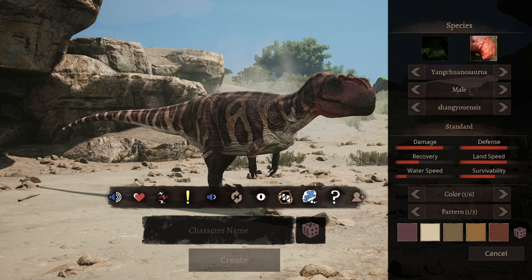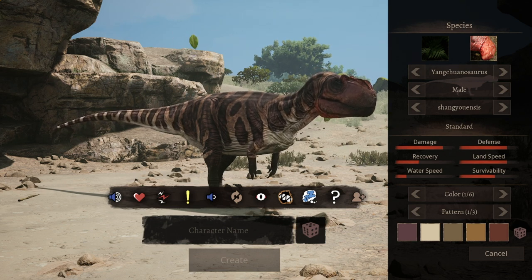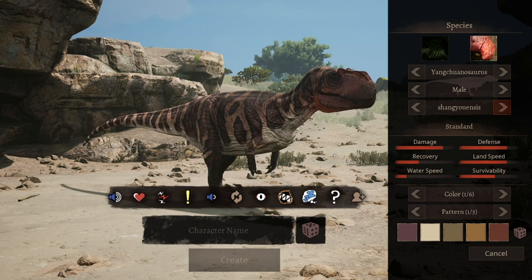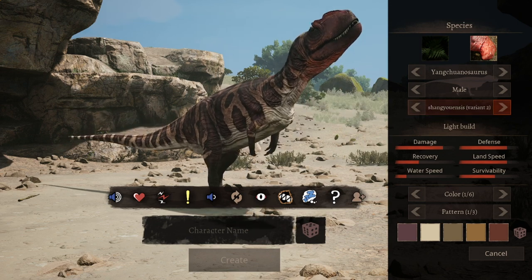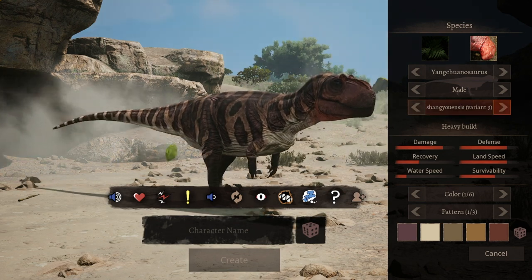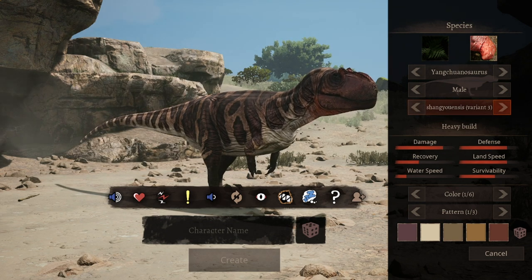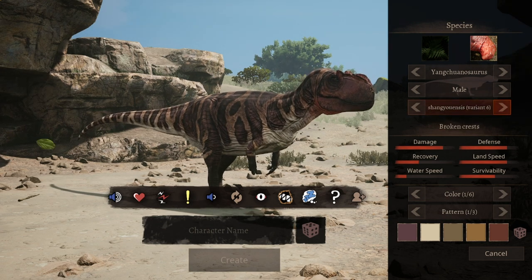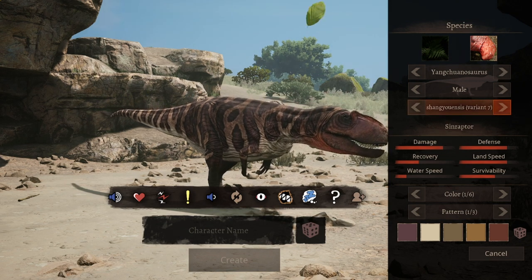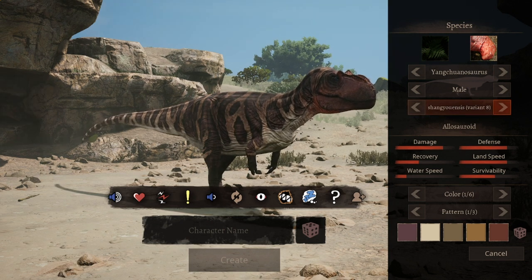When it comes to what subspecies you should choose to grow, my inexperience with the Yanderechanosaurus really shows — I can't really recommend what you should choose, but you can't go wrong with the standard. What I am a bit confused about is that while we do have a light build and a heavy build, which I assume are speed-type and defense-type versions, we also have a 4th, 5th, 6th, and 7th variation. I can only assume it's probably just for looks and aesthetics, but if anyone has an answer for that, please let me know.